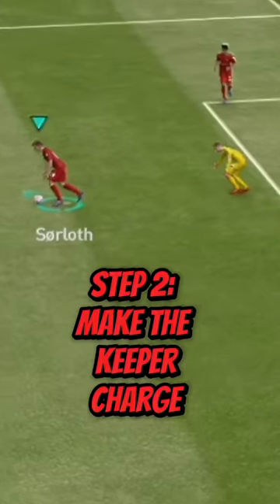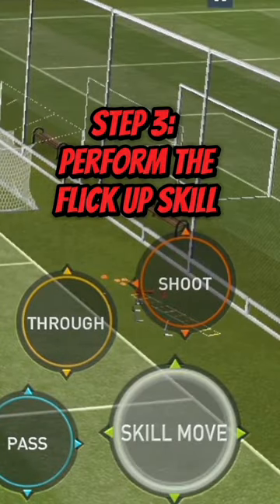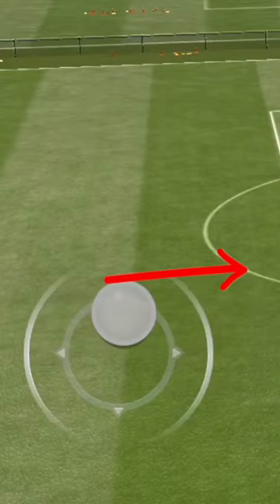Then what you'll need to do is make the keeper charge towards you. As soon as the keeper charges towards you, perform the flick up skill move and immediately move the joystick in the opposite direction.